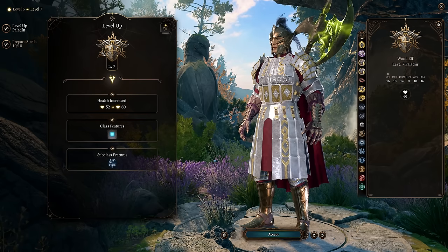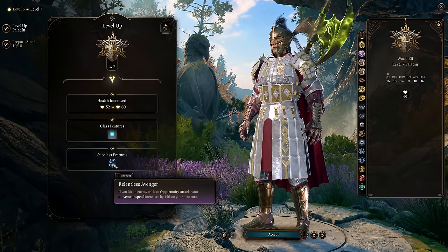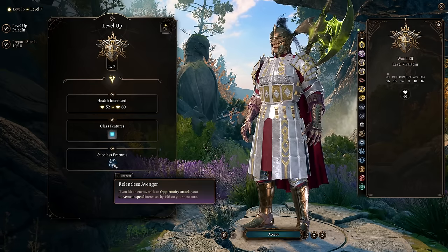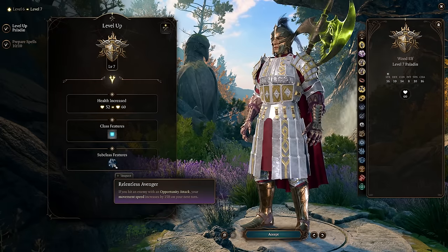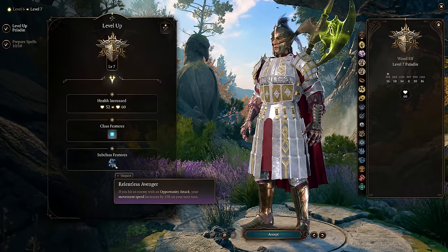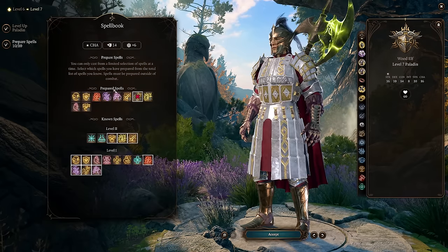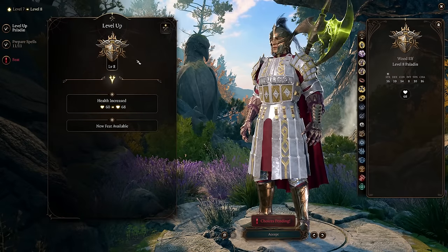At level 7 we get one of the most important features of this build, and it is why we are choosing Sentinel and Polearm Master — it is Relentless Avenger. If you hit an enemy with an Opportunity Attack, your movement speed increases by 15 on your next turn. We have Opportunity Attacks coming from Polearm Master when enemies enter range, from Sentinel when enemies attack allies, and when enemies leave our melee range. Those three ways of incurring Opportunity Attacks allow us to get this huge movement speed bonus constantly.